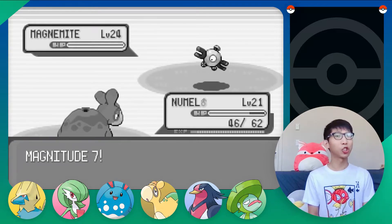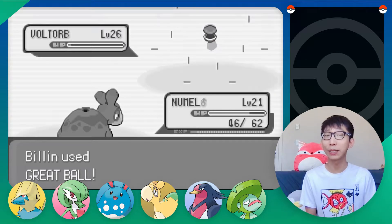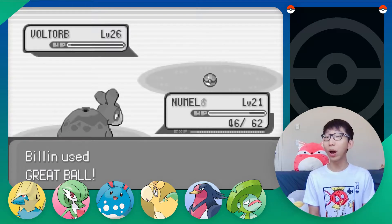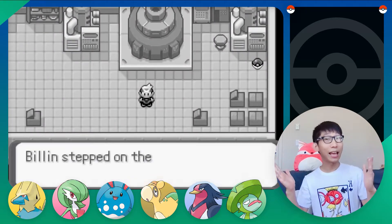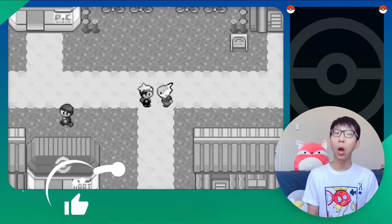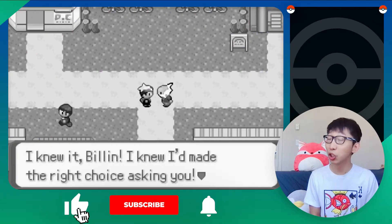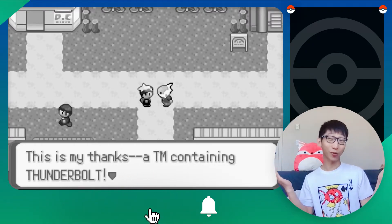In the process of searching the plant, we encountered hundreds of Voltrob and Magnemites. We caught one of each species at the highest level. In the end, we found the malfunctioning generator and turned it off, preventing the crisis. Wattson rewarded us with Thunderbolt for doing the legwork — that's so generous, thanks Grandpa!